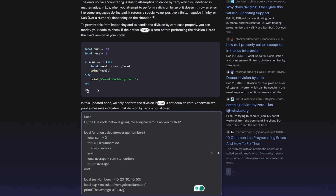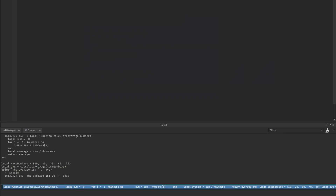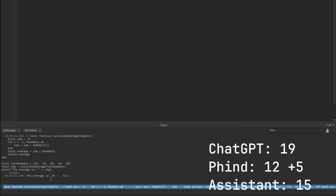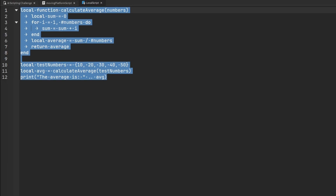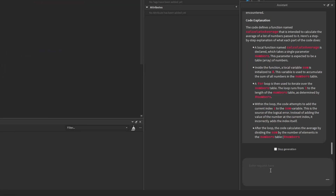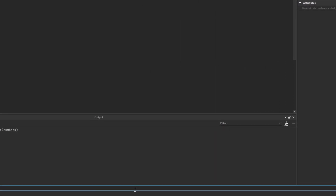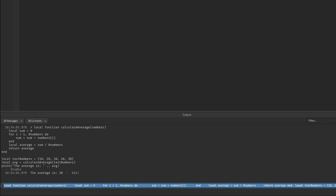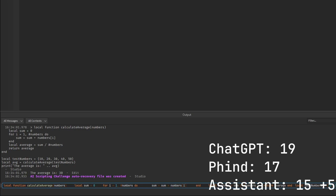FindAI gets the same logical error challenge. It correctly identifies that the loop counter i is being added to the sum instead of the elements in the numbers array. We run the corrected code — the average is 30. Five points to FindAI. The Roblox assistant is given the highlighted code with the same vague prompt. It provides a corrected version along with an explanation. We run it in the command line — the average is 30. Five points to the Roblox assistant.